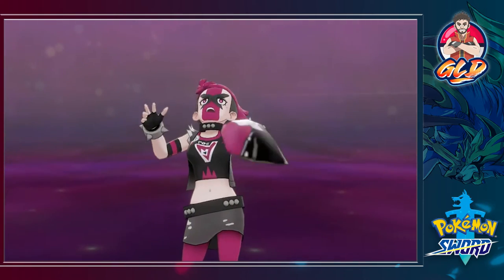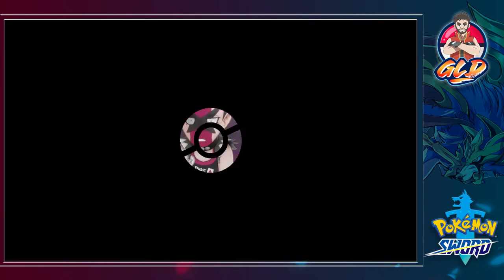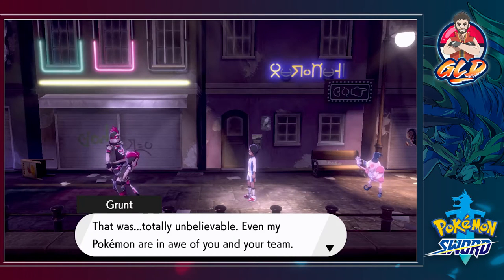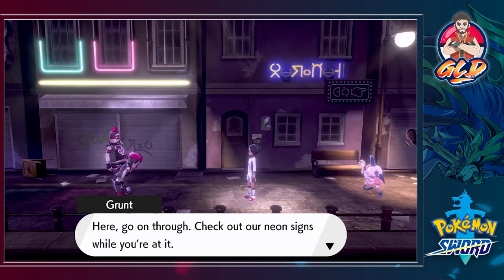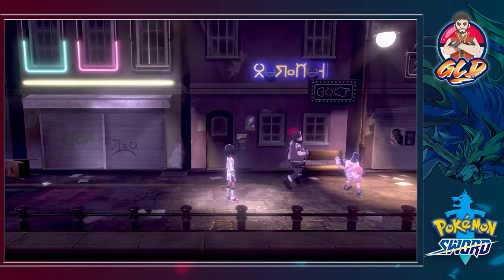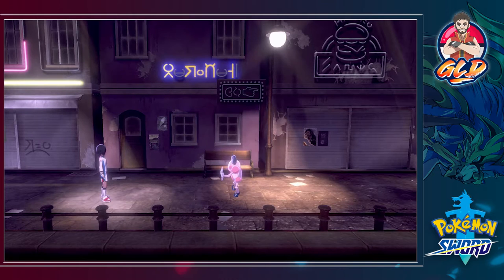Team Yell grunt defeated — that's two. I guess Mr. Mime will get out of the way. The grunt says: 'That was totally unbelievable — even my Pokemon are in awe of you and your team! I'm gonna go check on the neon signs.' And Mr. Mime will actually let us through.